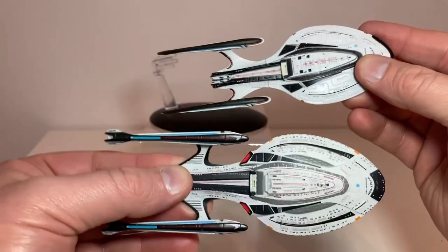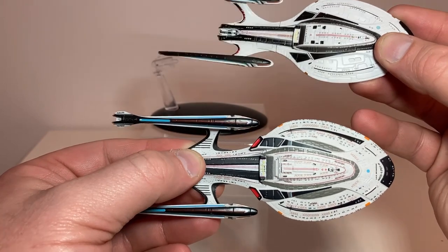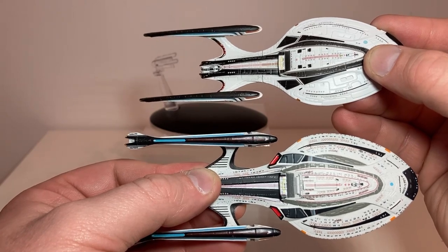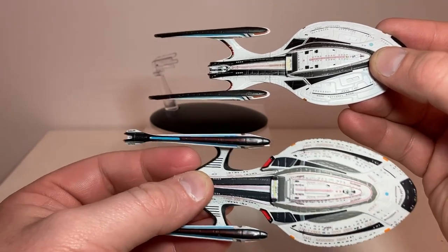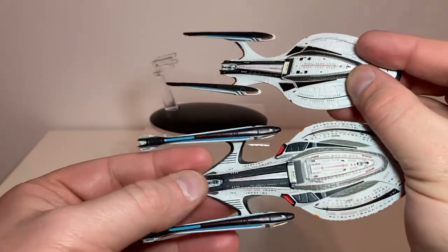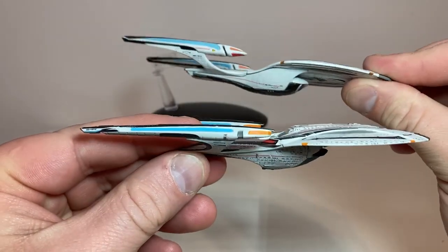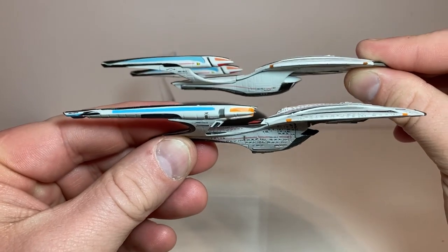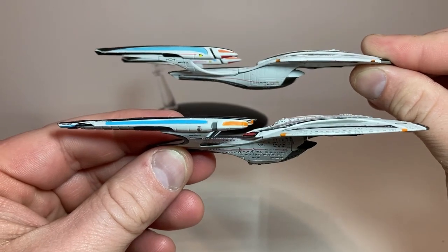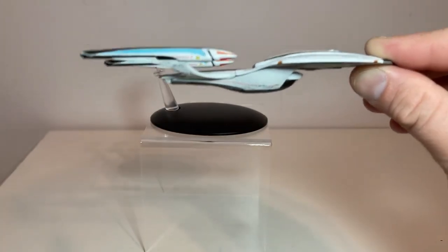Next, a look at one of our previous and very popular reviews — the Enterprise F Yorktown Refit. You can see they moved the impulse engines to the back of the chevron section, the nacelles are more shapely and much larger, and there's a lot more color variation. I think I like the Yorktown Refit's colors a bit better. Overall the Yorktown Refit is a more substantial model than the standard Enterprise F — looks really really good.